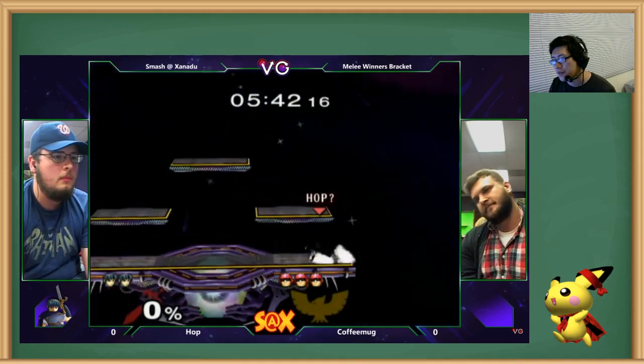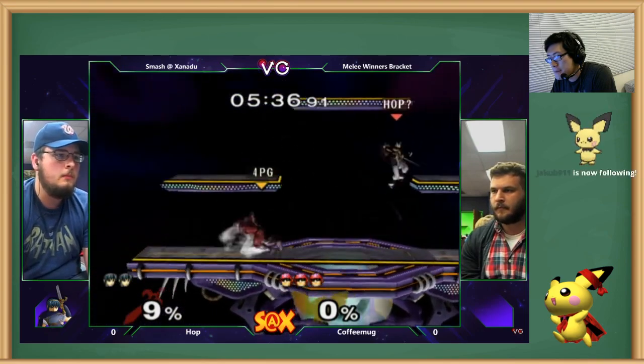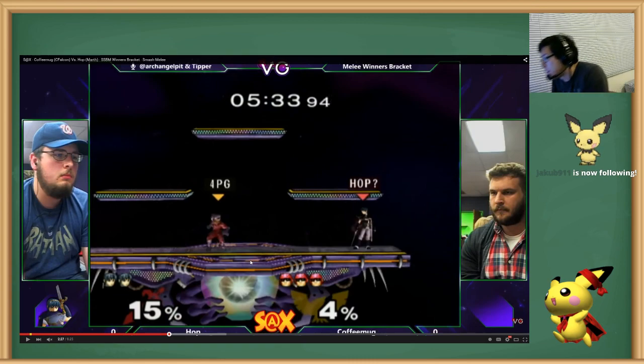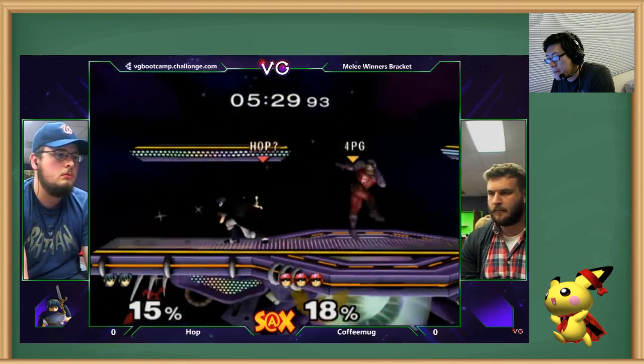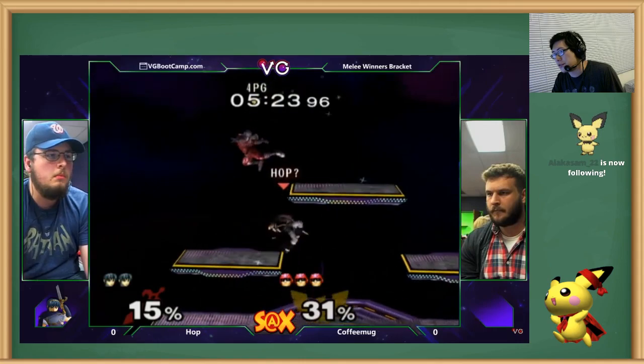Here you can just charge either a forward smash or a neutral B — that works too. Obviously you could have grabbed the ledge, but anytime he's coming back from that far away, you could just charge neutral B. Also, if you do get a side B, a lot of times you can follow it to grab. Make sure your grabs are jump canceled.